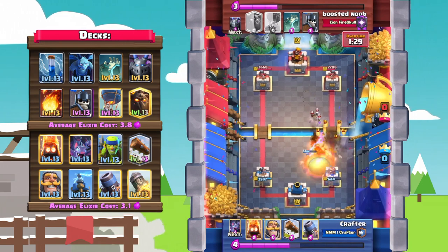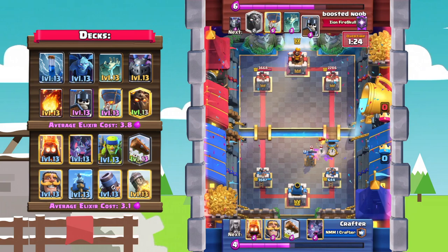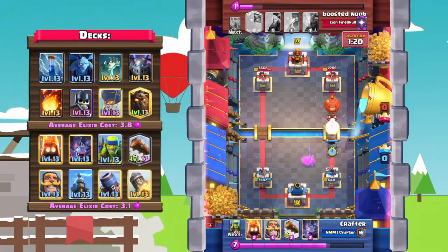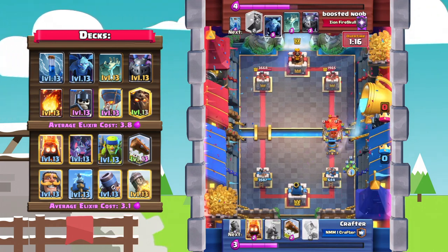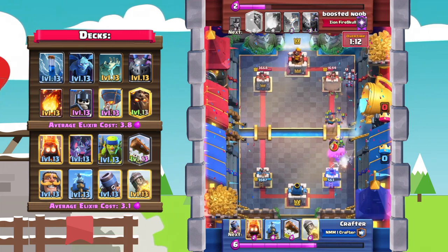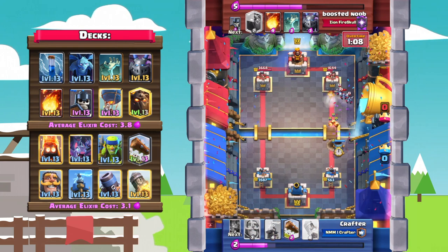Tesla shreds those lava pups and he immediately goes in with another offensive mortar. The mortar locks onto the tower for a couple of hits — I think two hits onto the tower. This is such a close game. Fire spirits take out those minions and he goes back to another mortar.